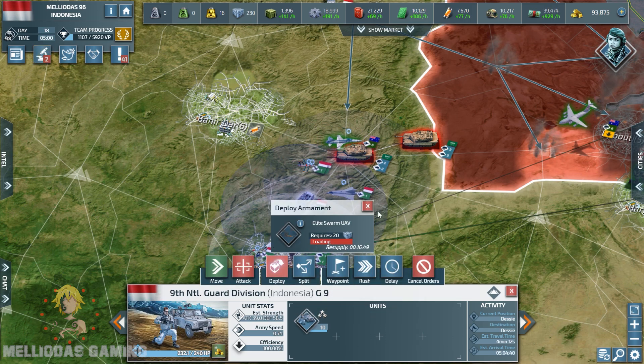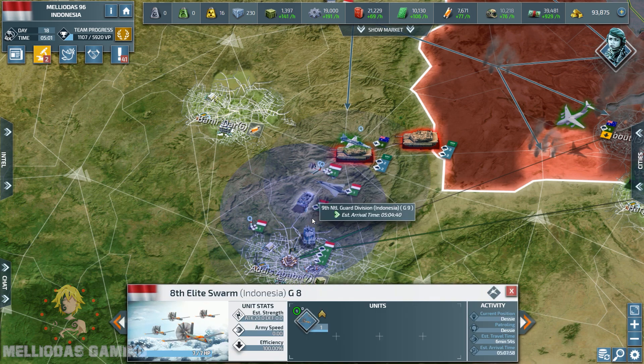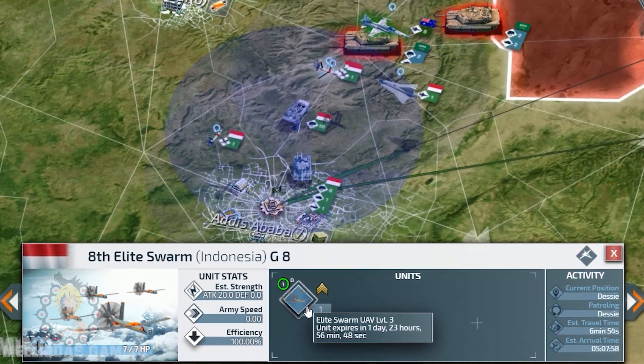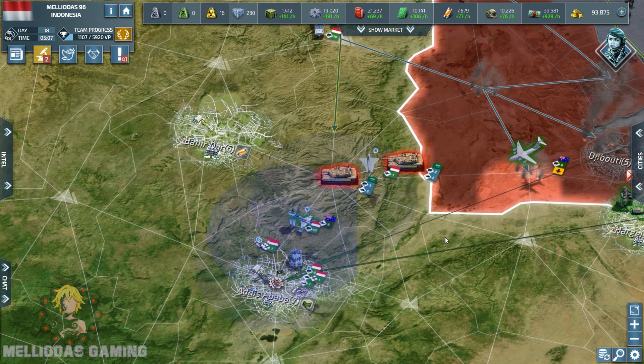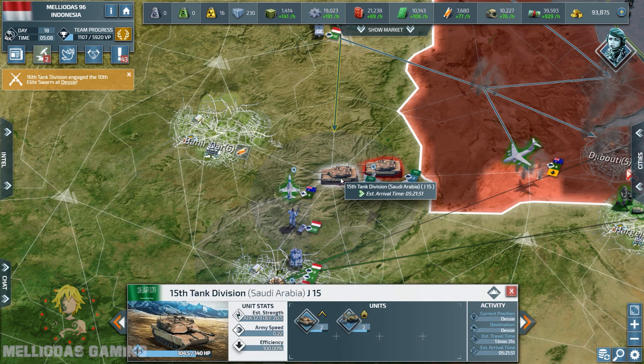The Elite UAV I launched over Asmara is not yet in range of the enemy tanks — this is why it kept patrolling without attacking. This unit expires in one day, 23 hours, 55-56 minutes. As mentioned, the lifespan of an Elite UAV is two days if it detects nothing, after which it vanishes. The first attack has now been established.